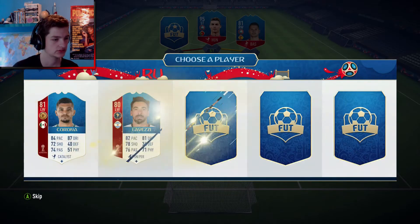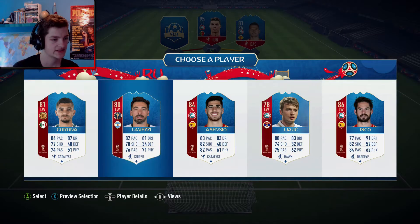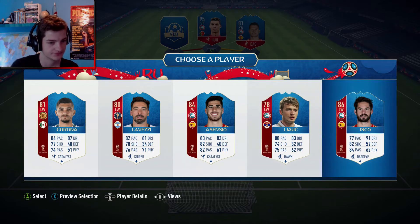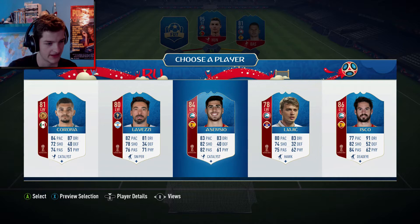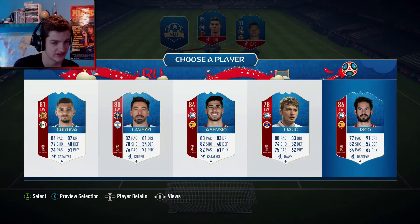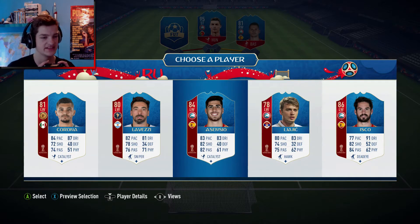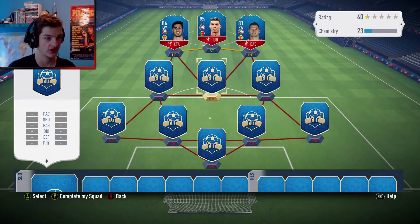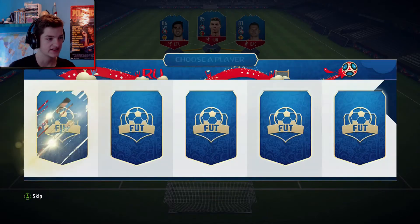Left wing. Ascensio or Isco. Ascensio has better pace and Ascensio does have catalyst which will boost his pace even more. I'm going to go for Ascensio. I played him in the first game and he was pretty good. So far we've got a decent team going on.